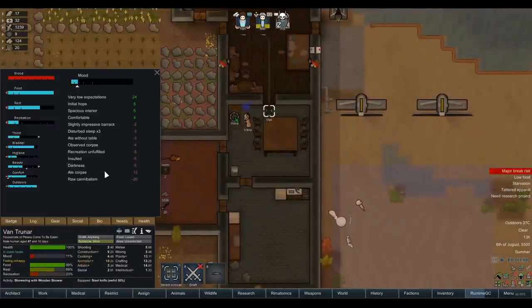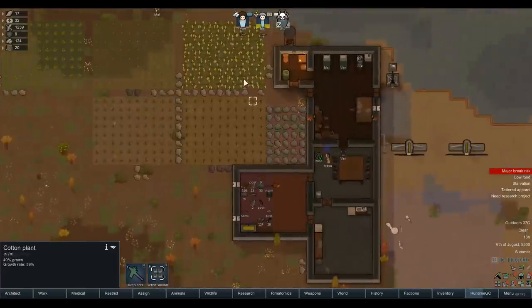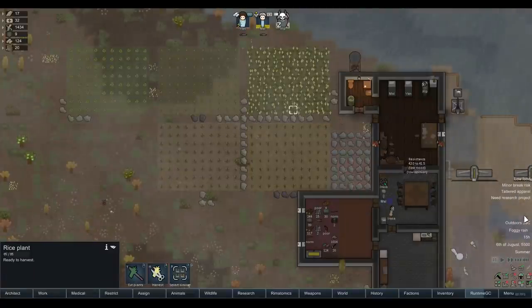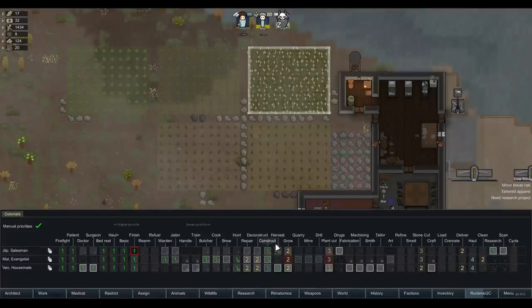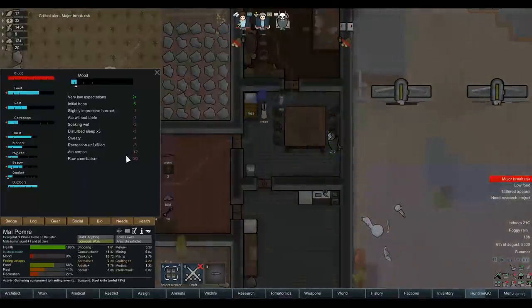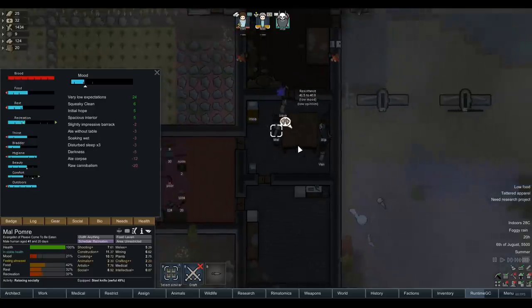He just ate her head. He ate the meat of another human raw like an animal — 'this is a nightmare.' Oh, it's Jilb — meh. You guys could harvest this rice; there's literally almost fully grown rice there and you decided to eat a woman's head instead. Van's going on a sad one — why are we not harvesting? Van and Jilb are both capable of harvesting. Both colonists ate a raw human corpse and they're both fairly sprightly — only just on the mental break risk and not even really bothered. Just not concerned.